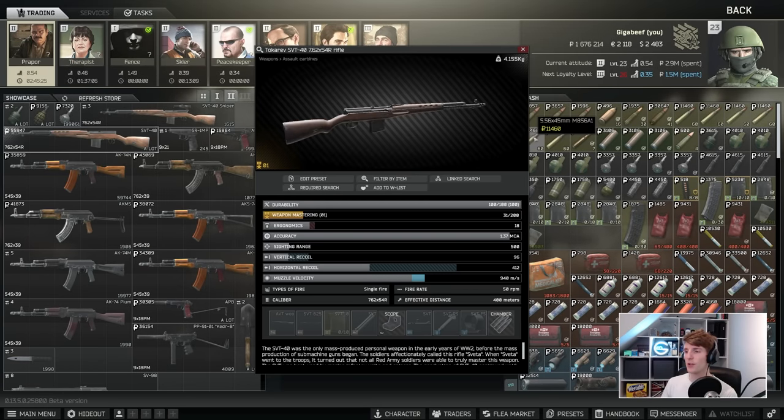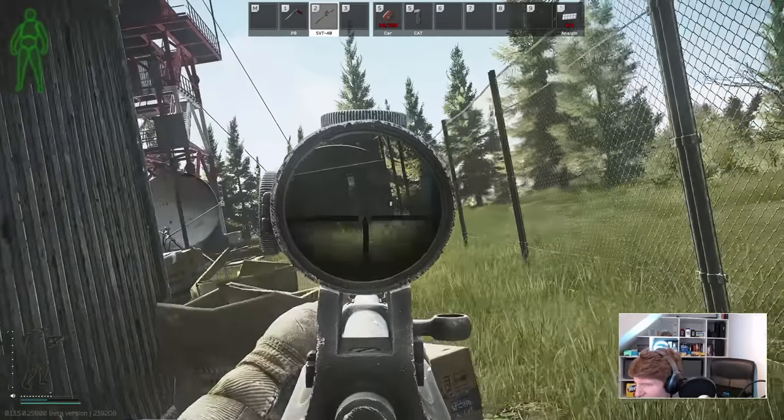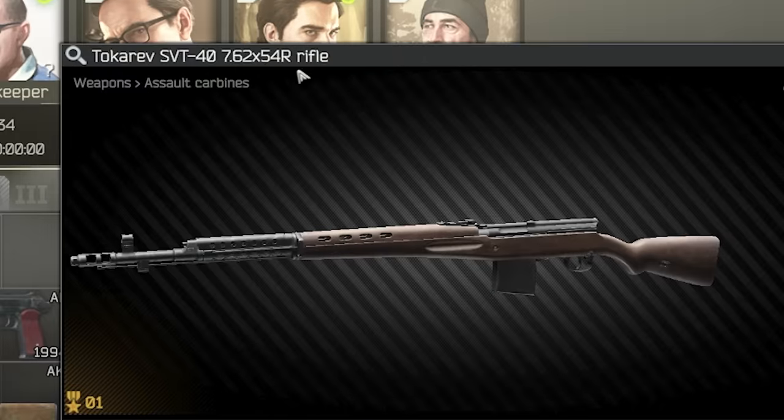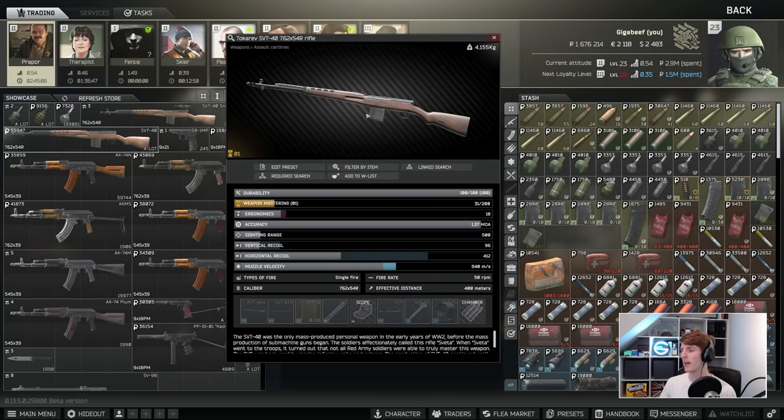Let's start with Prapor and the SVT, which is basically the first one that comes up. This is the new gun in the game that has caused a big stir because it is basically a cheap budget version of the SVD — a little bit like the SVD had a baby with the Vepa Hunter. It fires 7.62x54R. Comparing recoil: the Vepa Hunter has about 330, the SVD base has about 150, and the SVT has about 96 base recoil. That's clearly much better than the equivalent guns, and it fires one of the most powerful cartridges in the game, so it does seem a little bit broken.